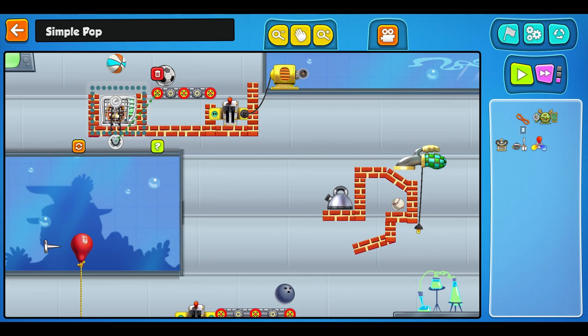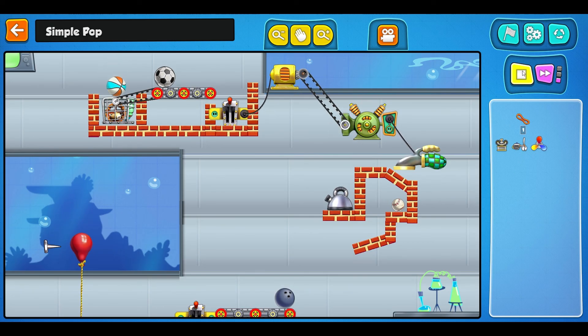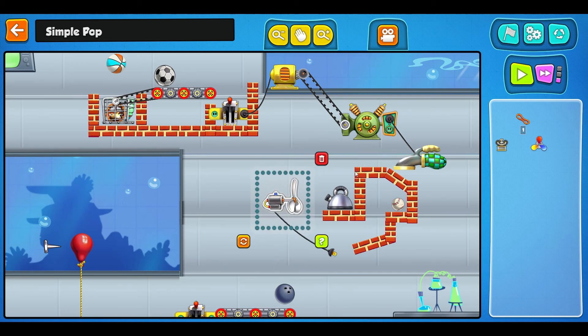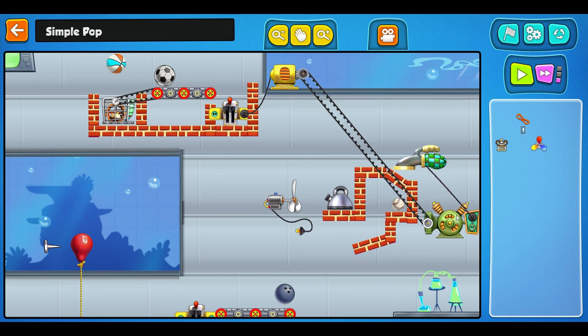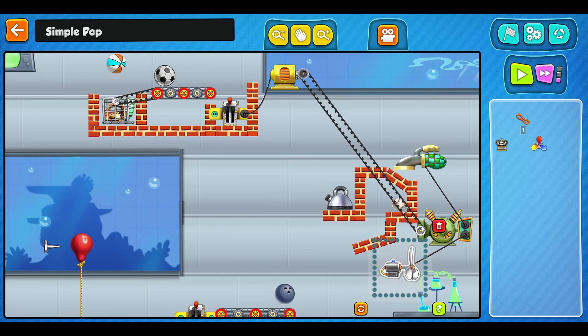It's a pretty boring day down in the sea lab - pop the balloon for some excitement. How is popping a balloon exciting? Geez, are they that bored? The hamster goes there, that connects to and activates this - I have no idea what that does, so let's find out. Oh, that's what that does.